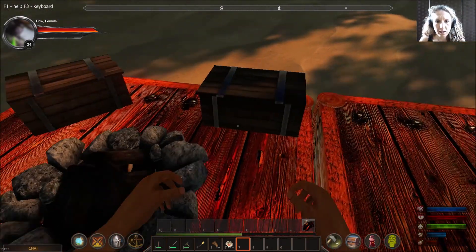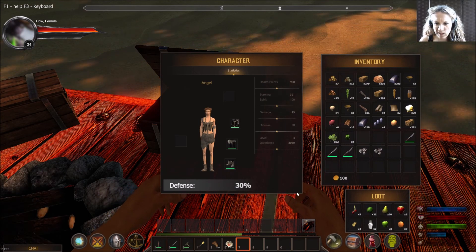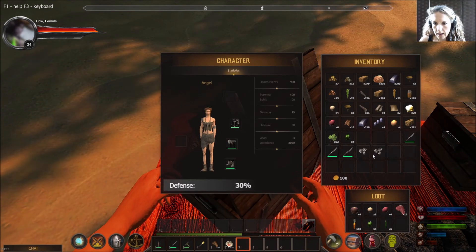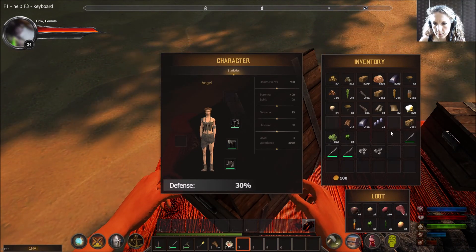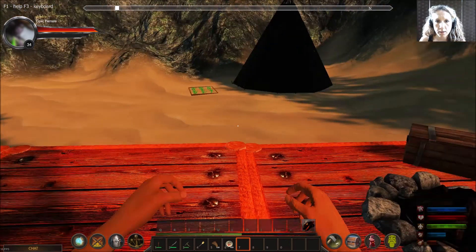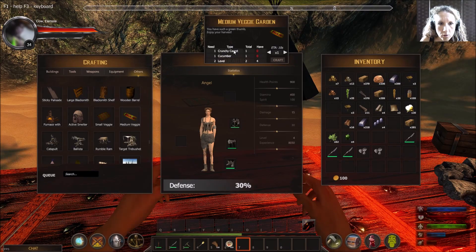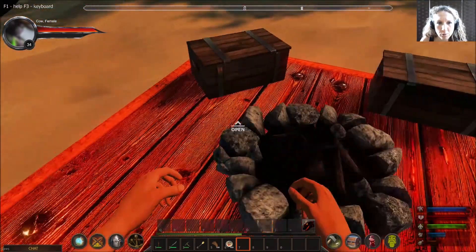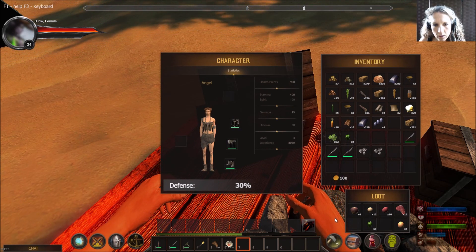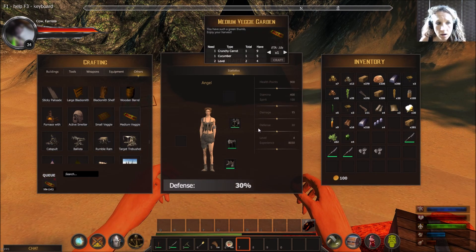I'll get those seeds out of there. I don't know how often it will respawn, but that plot will give us stinky onions and the other vegetables. Let's also make a medium veggie plot — crunchy carrot, cucumber. I don't have a cucumber at the moment, but here we go. Let's make a medium plot as well. And there's presumably a large plot too — or maybe it hasn't been implemented yet.